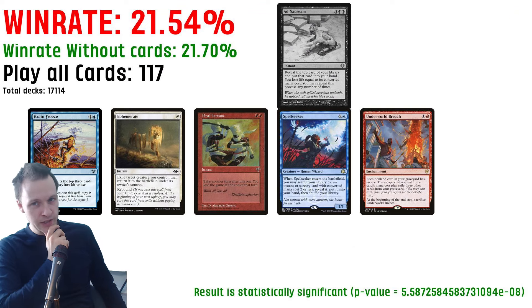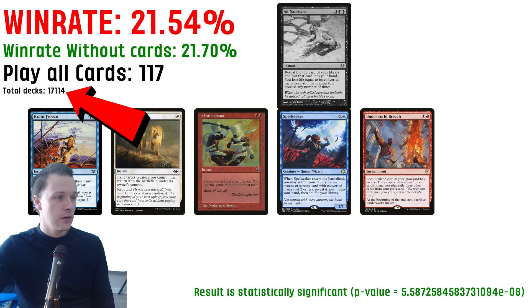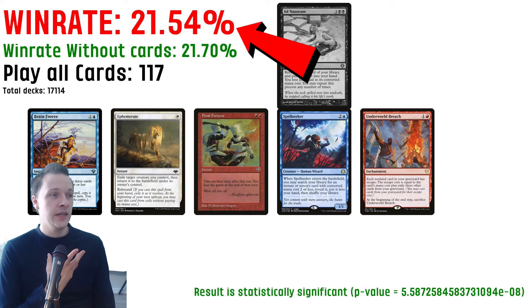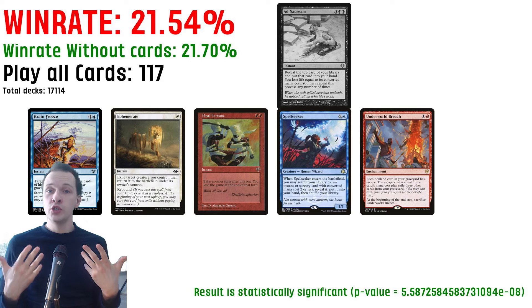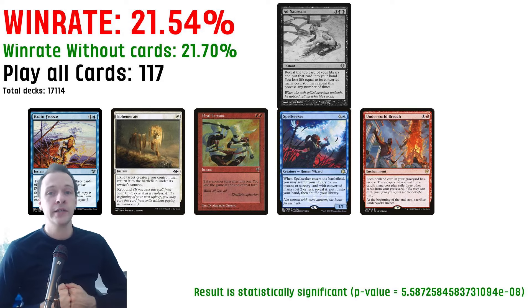Before jumping to that potential video, you might want to take a look at this picture you're currently watching. This is the specific performance of that combo, or these five cards together. In my data collection, I currently have 17,114 tournament entries. From those, 117 have entered into tournaments with Brain Freeze, Ephemerate, Final Fortune, Spellseeker, and Underworld Breach — excluding Arnasium. Those 117 are getting an average win rate of 21.54, and that's a bad outcome. This indicates that this is not really working out, which would naturally mean we can put this combo in the lower section of that combo tier list I'm working on.